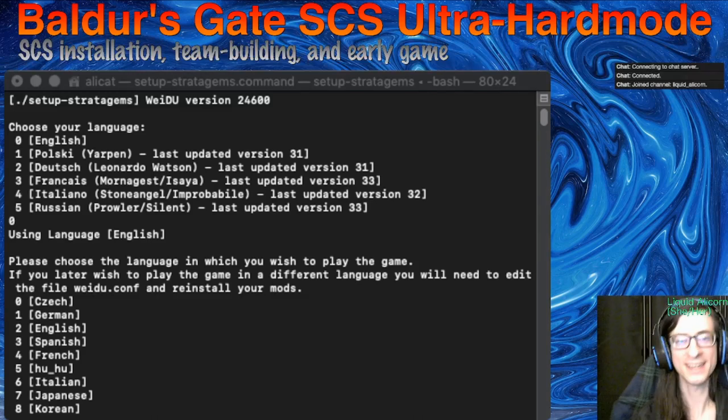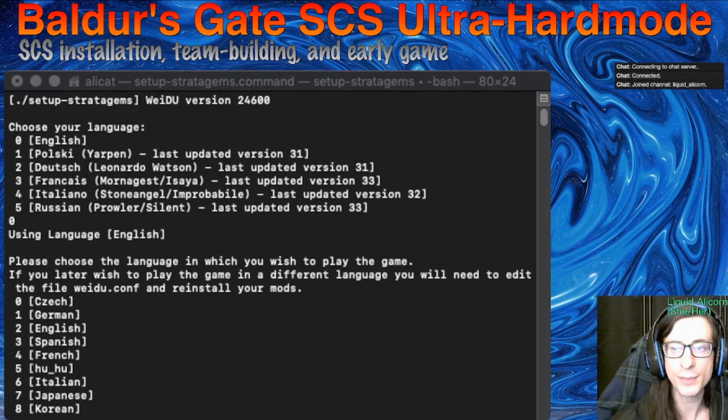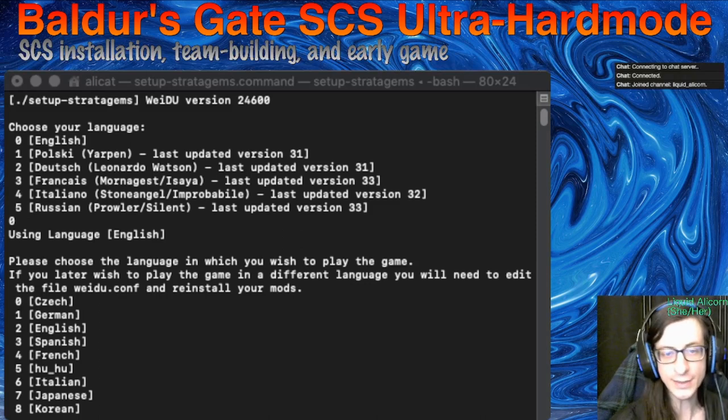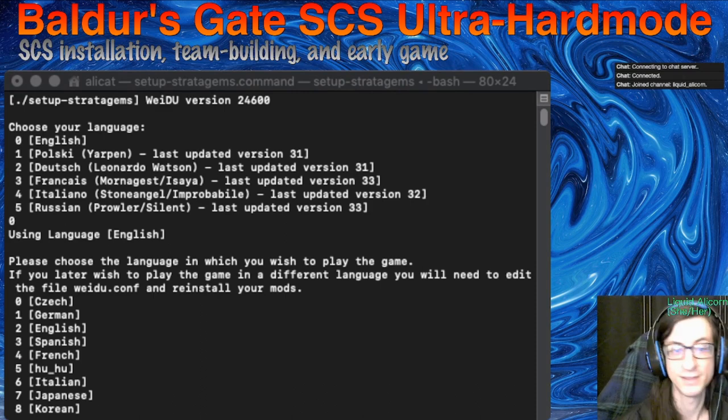Hey, hello! I've got a treat for you today. We are going to be playing Baldur's Gate with SCS installed, and I am going to bump the difficulty up to maximum, play through this, also the second game and the third game as well. So we're going to play the whole trilogy on SCS Ultra-Hard. It's going to be a blast.